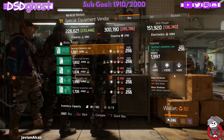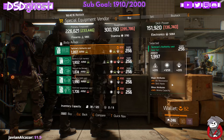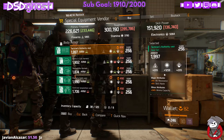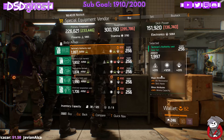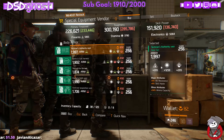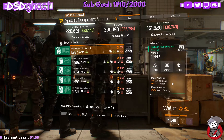You then have a pretty nice Tactician's Authority vest. It's rolled stamina. This is also in the special equipment vendor in the base of operations. It has skill haste and ammo capacity — roll off all resistance for health. If you're looking to have a stamina chest piece for a Tactician build, you can pick this up over here as well.